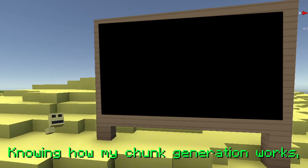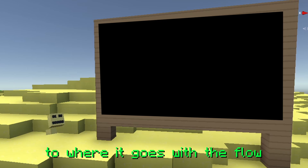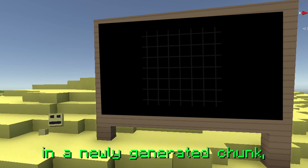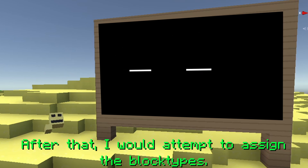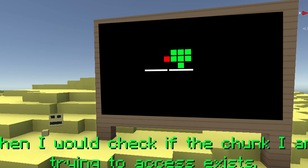Knowing how the chunk generation works, I had to make the structure generation work with the flow of the world generating. The way I got it to work is: in a newly generated chunk, I would place random points on the height map to generate the origin of a structure. After that, I would attempt to assign the block types. If the block I am trying to place is outside of the chunk, then I will check if the chunk I am trying to access exists.